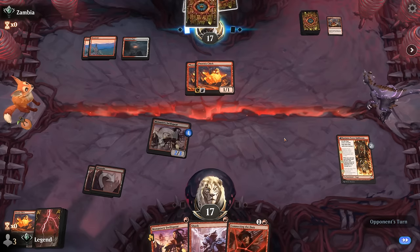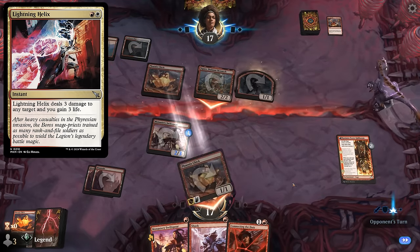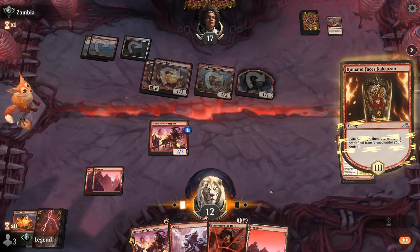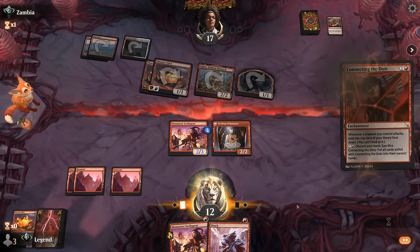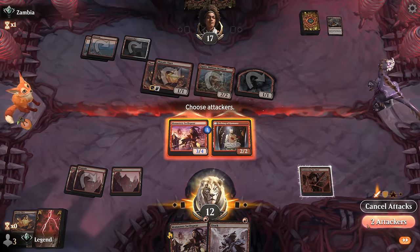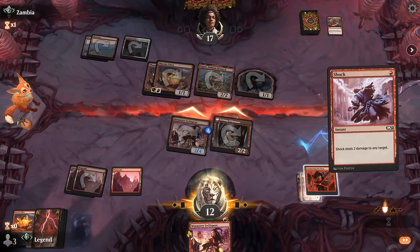Opponent is splashing white — maybe for Lightning Helix — and they did have a Squee, so keeping up Shock might have worked better. I think I've got to connect the dots while we can. Attack, and then we get to exile Squee thanks to Etching of Kumano, so we don't have to worry about it.